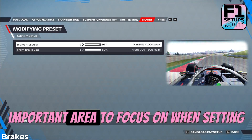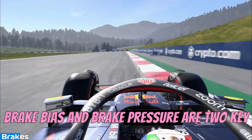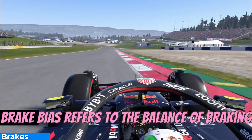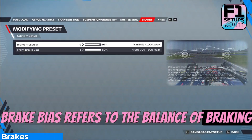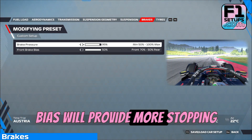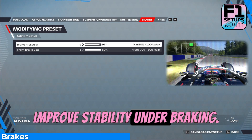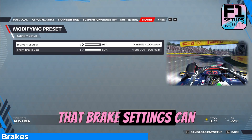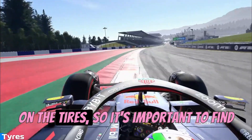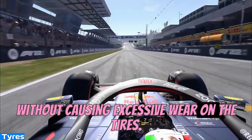Brakes are another important area to focus on when setting up your car for the Austrian Grand Prix. Brake bias and brake pressure are two key settings that can have a significant impact on your car's handling and braking performance. Brake bias refers to the balance of braking force between the front and rear wheels. A more rear-biased brake bias will provide more stopping power at the rear, which can help to reduce oversteer and improve stability under braking. It's also worth noting that brake settings can have a significant impact on tire wear, so find a setup that provides good stopping power without causing excessive wear.